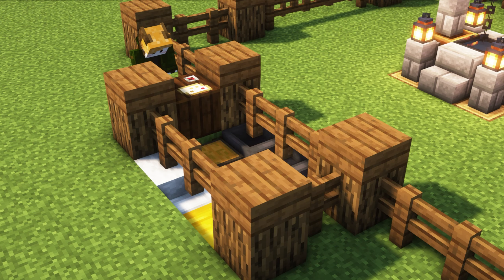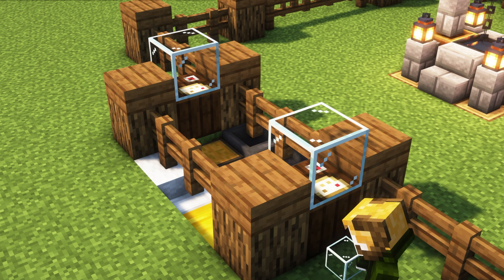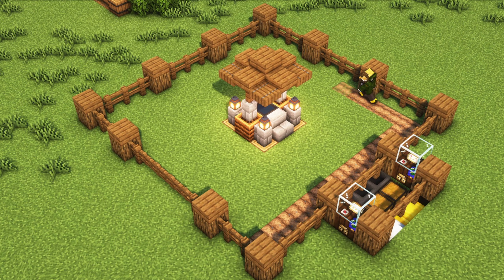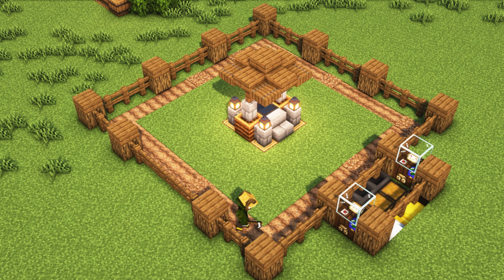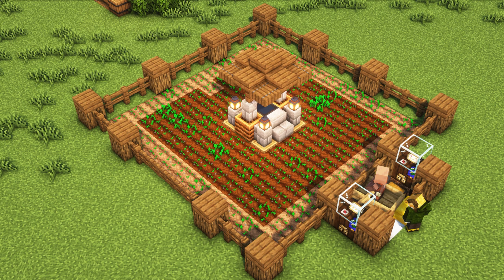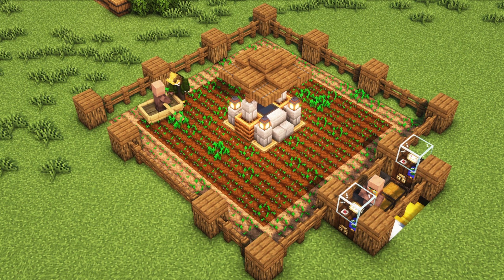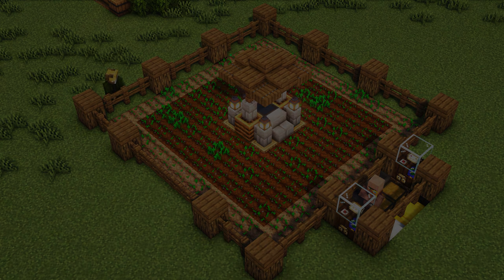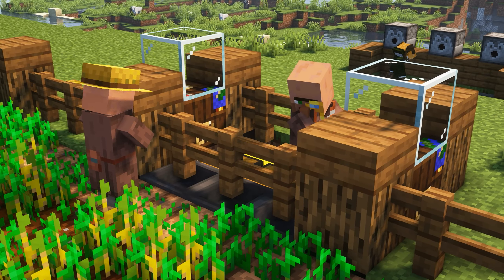Then we will place a cartographer workstation for the villager. Next we will cultivate the whole area and plant it. Now I will take a villager for the farmer role — I recommend you use a boat because they can't escape from it. Just keep the boat in front of the village. Look, he's become a farmer and he's harvesting the crop. We're doing all the work, and when he's trading we'll pick up all the food.